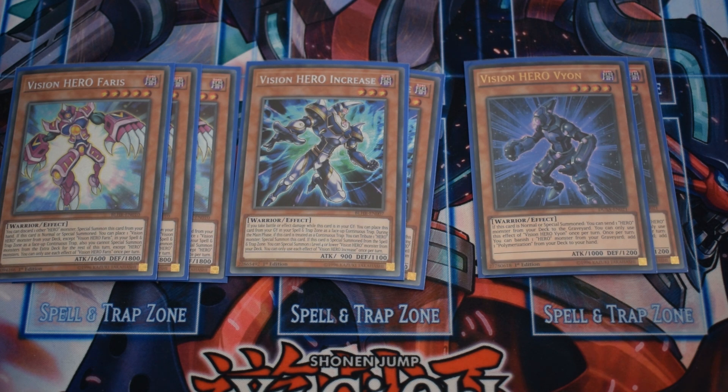Increase is one of the cards you don't want to draw. If it's in the spell and trap zone you tribute one hero monster as cost and then special summon it. If it's special summoned you can special summon one level 4 or lower Vision Hero from the deck — you usually summon Vyon off this effect. It also has an effect that if you take battle or effect damage it can place itself from the graveyard to the spell and trap zone.